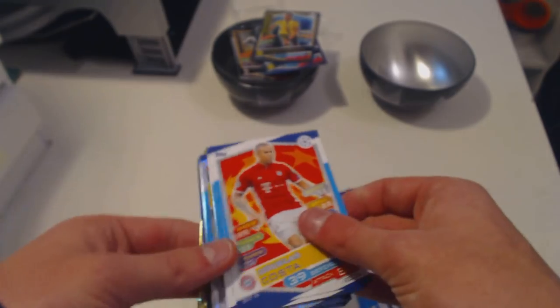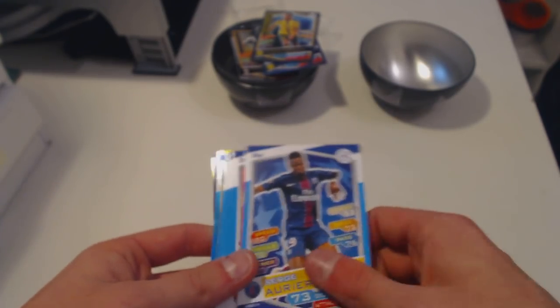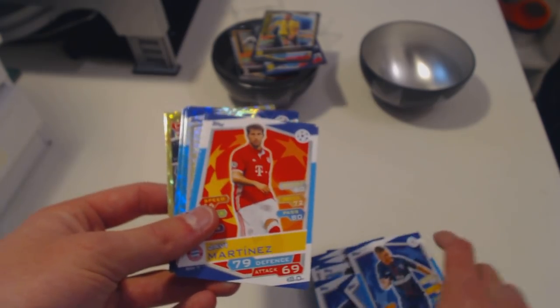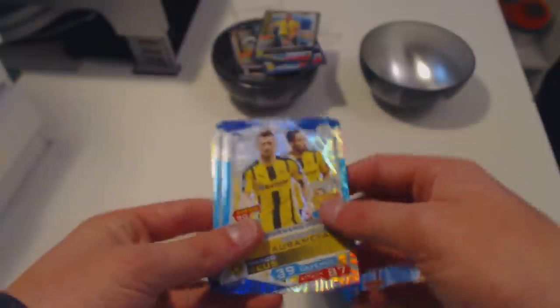And for the rest of the cards, we've got Douglas Costa, Otamendi, Aurier, David Alaba, Caballero, Verratti, Martinez, Kompany.